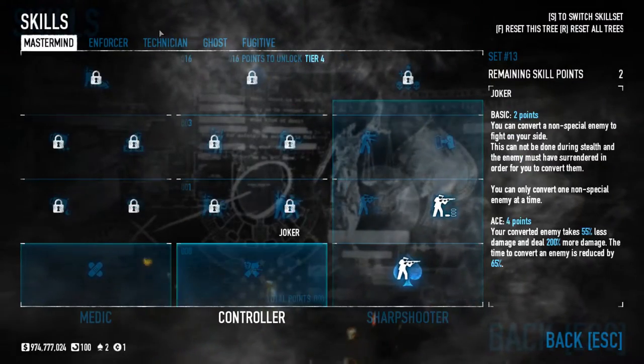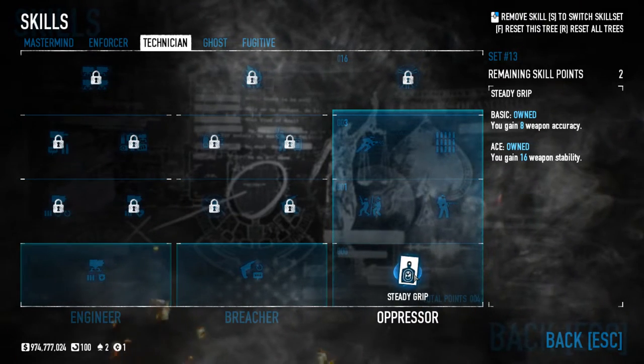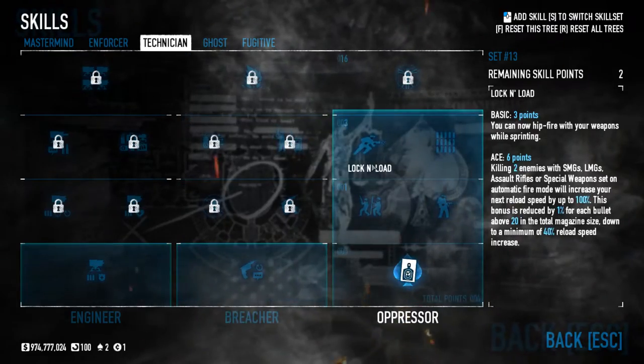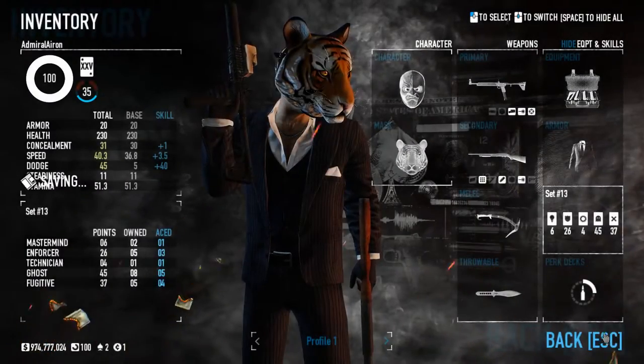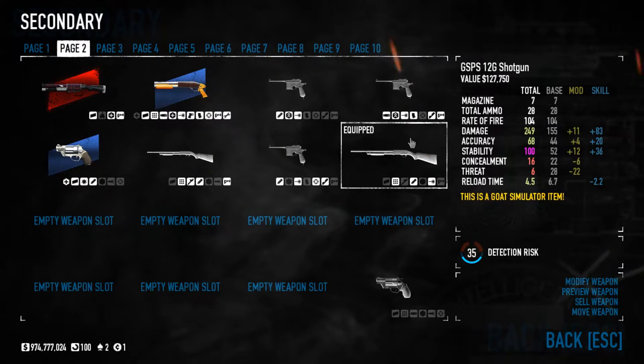I don't know how to get higher stability because I already have Stable Shot in Mastermind and I already have Steady Grip in the Infamy. If there is another skill that increases the stability, that would be nice. Okay, second weapon is the GSPS 12 Gauge Shotgun — a magazine of seven, total ammo of 28, so you have four magazines.